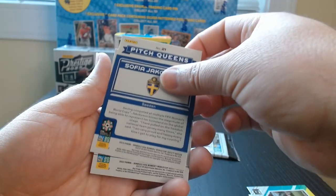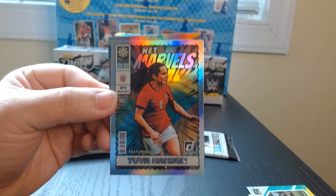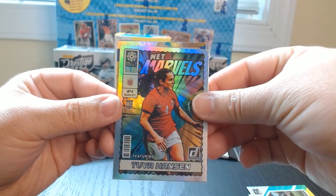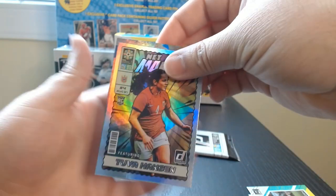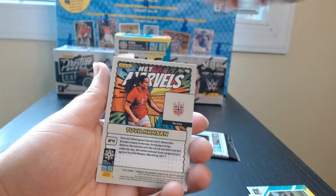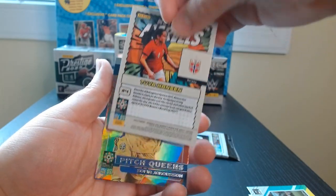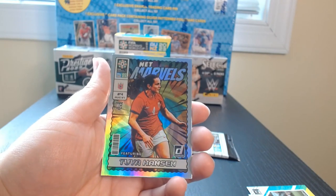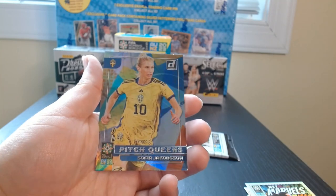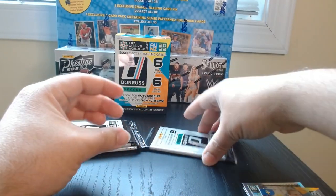Oh, here we got two — we got a Net Marvels. I think these are actually really good, and in that holographic version — look at that — Tuva Hansen. Where's she from? Norwegian. Norway. The Net Marvels, I think these are pretty good in this version. Another rookie — what the hell, bro. And a Pitch Queens — Sofia Jacobson of Sweden.